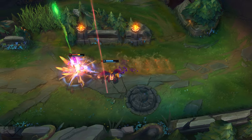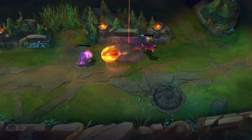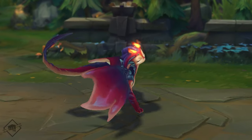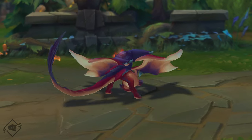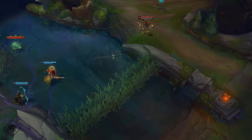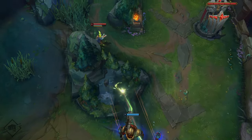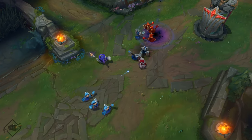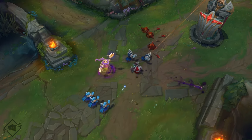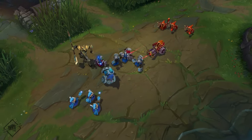Smolder is designed to be a simpler marksman with an approachable kit. So if you've been looking for a reason to learn ADC, consider this a warm invitation to try the Fiery Fledgling. Likewise, if you enjoy marksmen with their own escape tools like Ezreal or Zeri, or adorable forces of destruction like Tristana and Kog'Maw, you may want to take Smolder for a test flight. And of course, if you love getting stacks on stacks on stacks — looking at you Veigar and Nasus fans — then this scaling damage should be just what you're looking for.